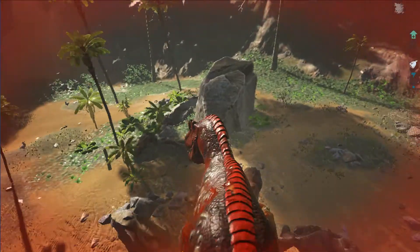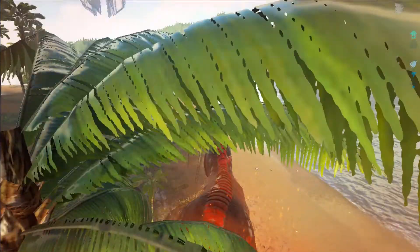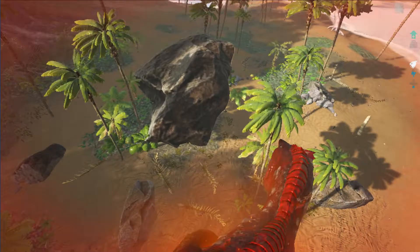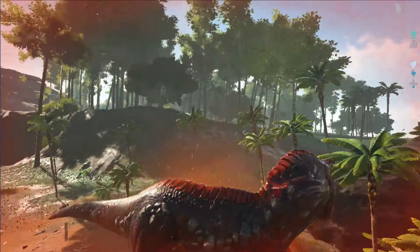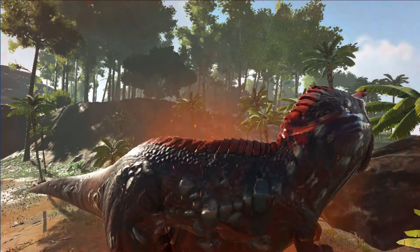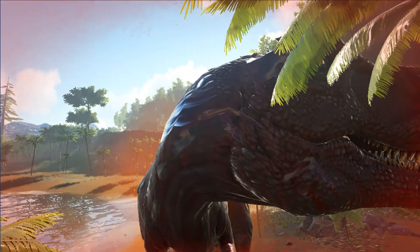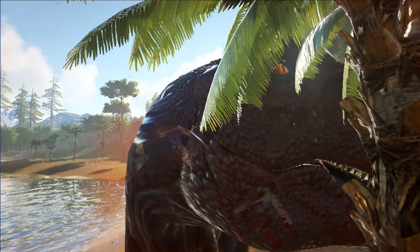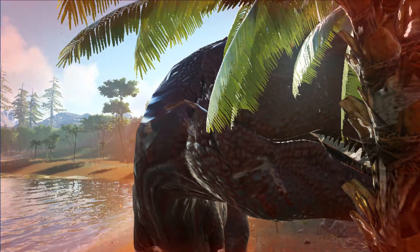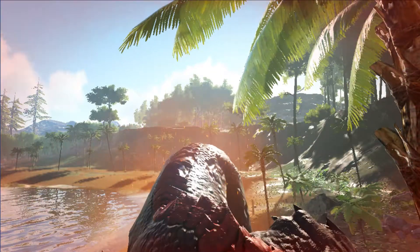So guys, it has been a fair lot of things that we've done today. We're just going to look around this guy — wow, the design is pretty good, really good actually. I think I'm going to end the episode here. If you liked this episode, please leave a like. I've been Steve. You would definitely want to be the Alpha Rex, because this guy is just freaking overpowered. Goodbye, see you in the next one.